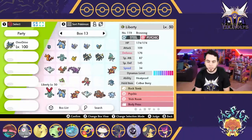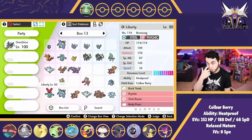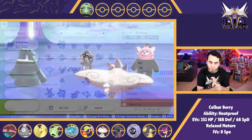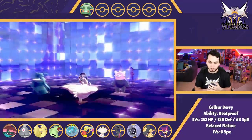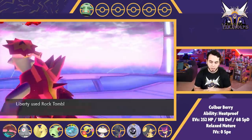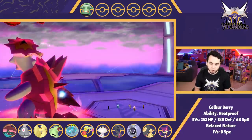The first thing I'm going to be bringing this week is Liberty, our Bronzong, rocking Heatproof to take Fire-type moves a little better. I've got the Culprit Berry there, which is good for Tyranitar. There is a unique situation where Kaycray could bring Unnerved Tyranitar, which stops our Berries from activating, and I can get knocked out by a Max Darkness — but I don't anticipate Unnerved Tyranitar, especially against my Hail team. I have a Hail team, Kaycray has a Sun team which is very good against Hail and Sand, so running Hail is very difficult here. This is a standard Trick Room set with Rock Tomb to activate a Weakness Policy, Psychic for Venusaur, Trick Room, and Body Press for Tyranitar.